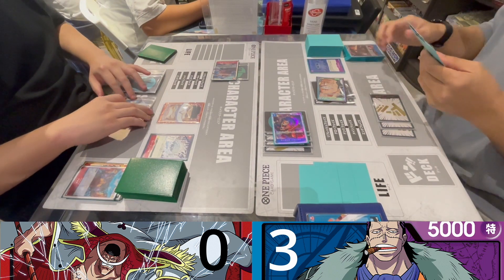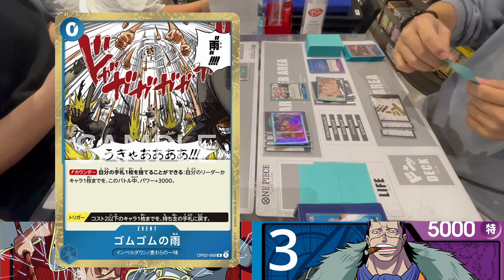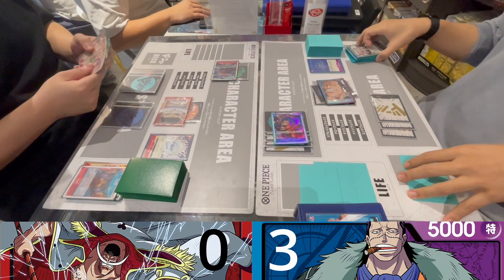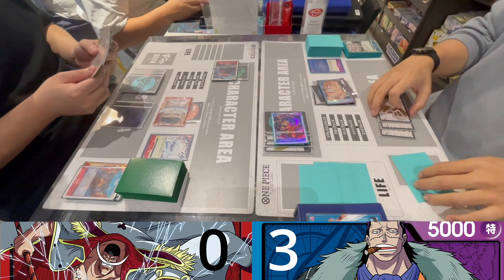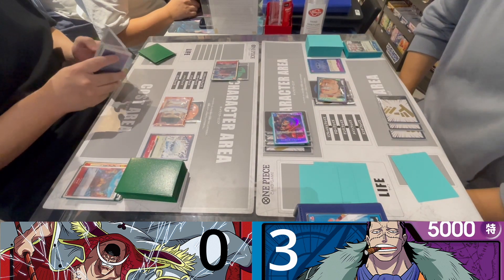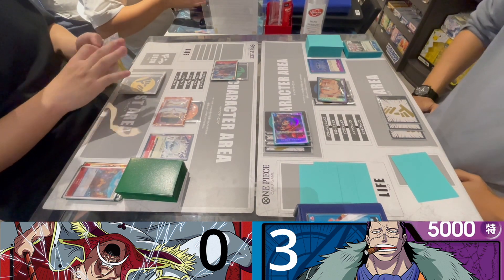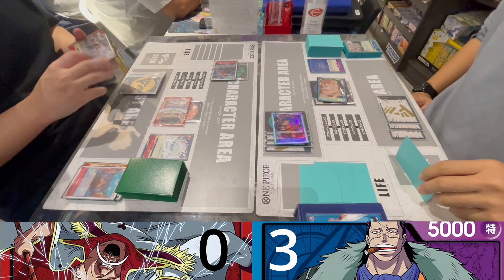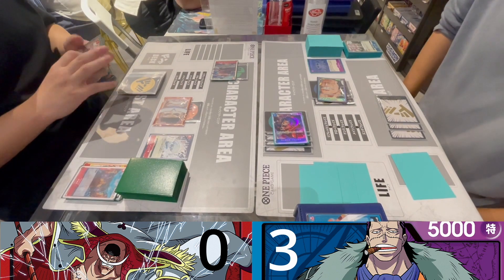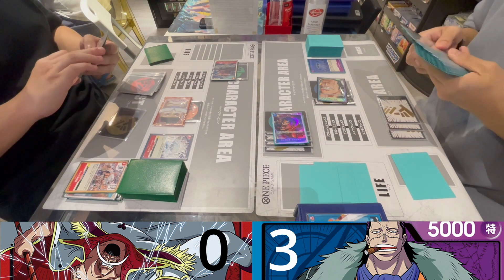Whitebeard is at 9,000 attacking my Ivankov, so I play Gum-Gum Rain to protect Ivankov. Because I had no cards in hand, I draw one card thanks to Crocodile's ability. He should have committed maybe one more Don on the attack to get rid of Ivankov.